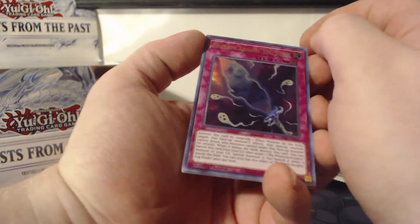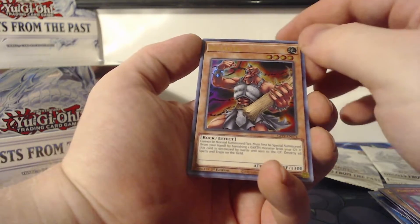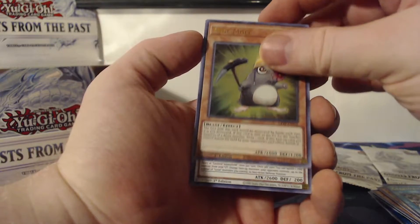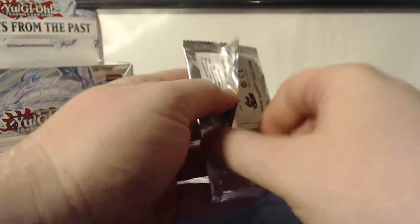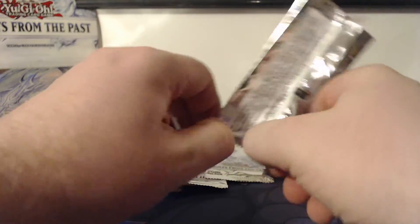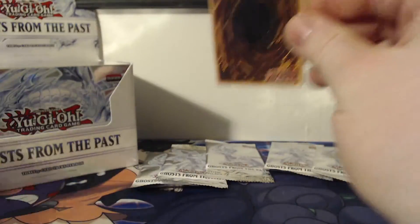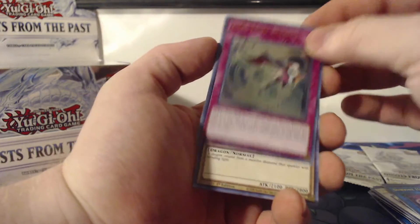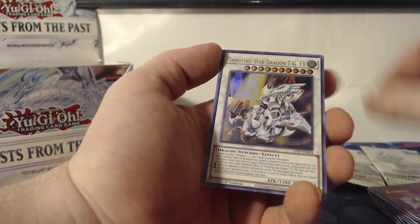Phantom Knight's Fogblade, Gigantus, Geartown, Mine Mole, LeVolvo Salamander. Also, let me know down in the comments if there's anything you'd like me to check out or any sets you'd like to see me open — I will definitely look into it if it's possible. Sunvine Healer, Time Thief Flyback, Heal Zanryu, Cosmojo, and a Shooting Star Dragon TGEX.